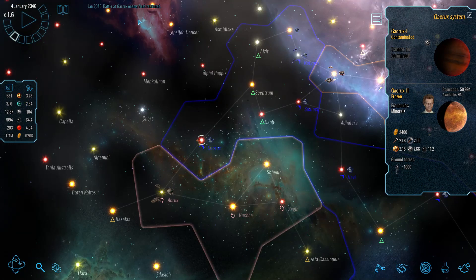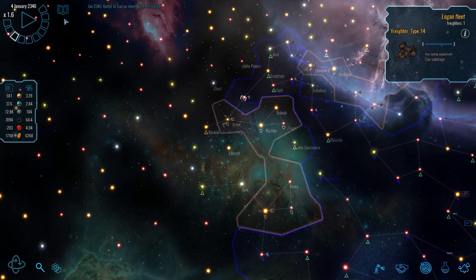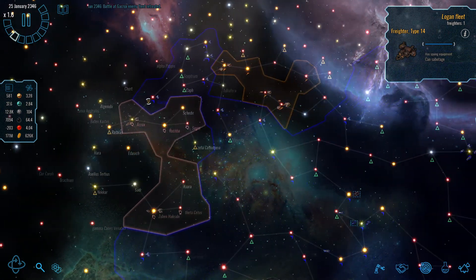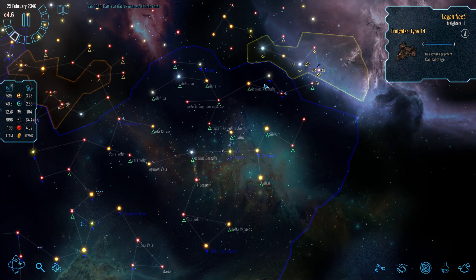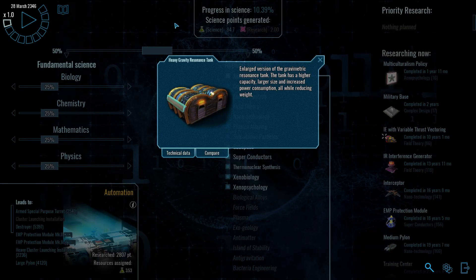The enemy fleet retreated. These are Logan scout ships trying to come back through our territory, and our border defense stations are keeping them at bay.